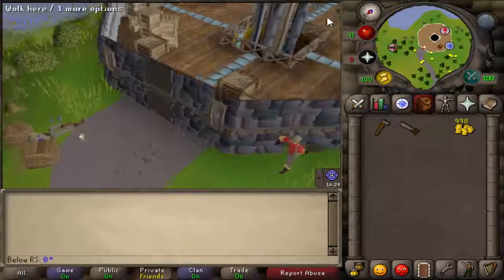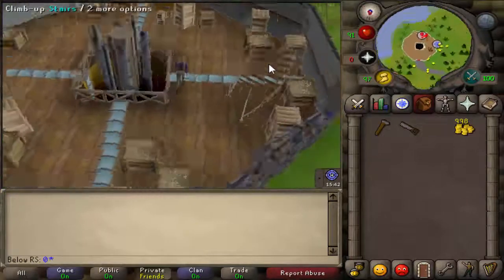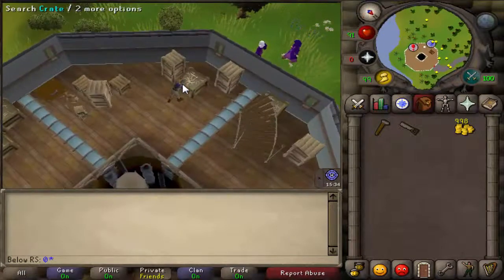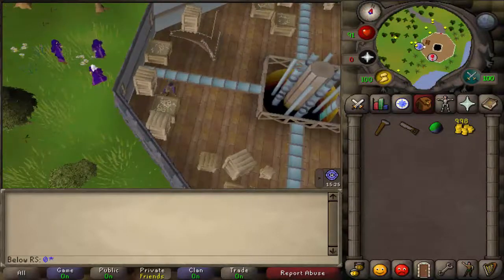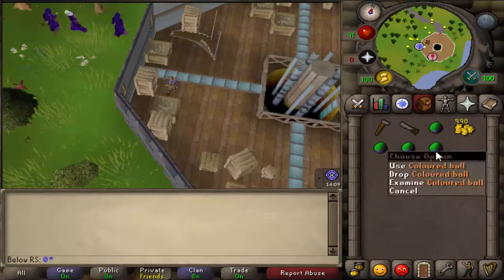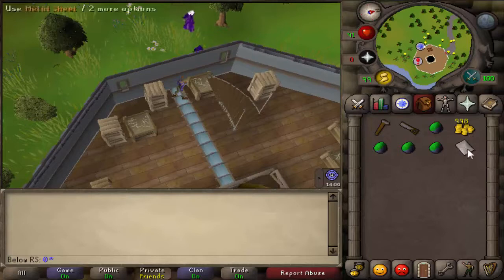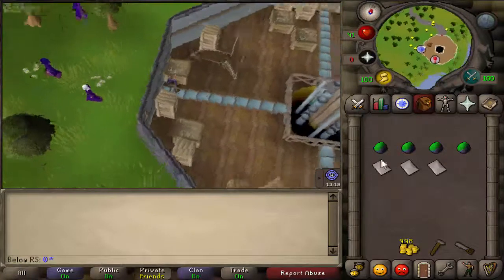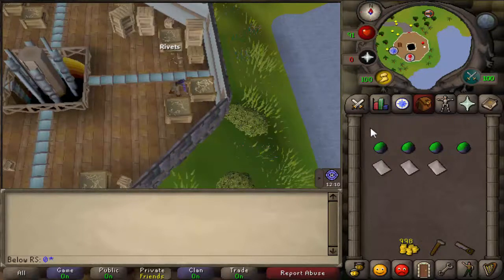Now you will see the inside of the tower. Come over here and search the crate — you will find a ball. You will need to do that multiple times because you need more balls. When you get four balls, come to this crate and search for metal sheets. Take three metal sheets, four colored balls, then search another crate for four valve wheels.